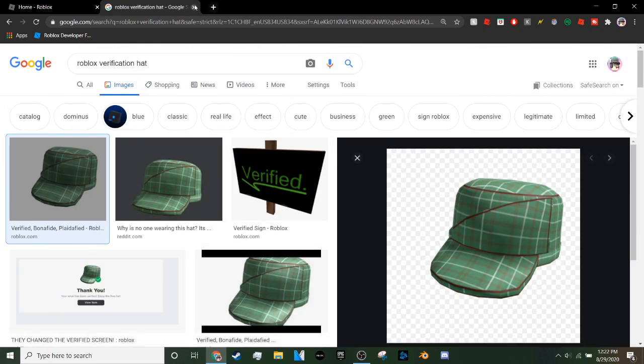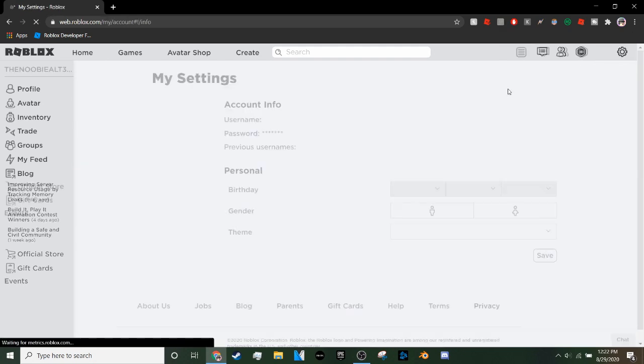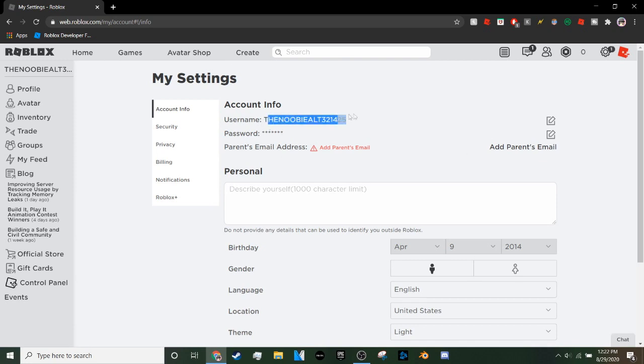First, go to your Roblox menu. You don't have to be on a specific page — I'm just on my home page. Go to the top right and click the little gear icon, which brings you to the Settings tab. Once you're there, you'll see your username, past usernames if you've changed it, your password, and your phone number if you have one attached.